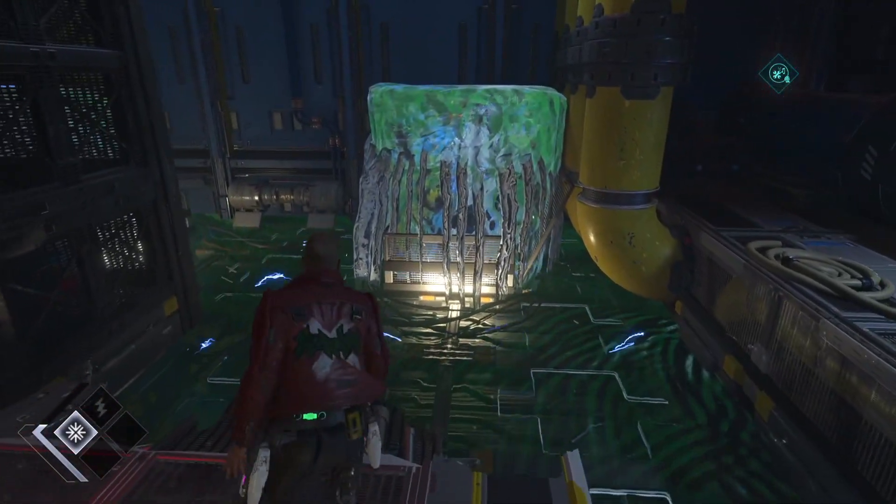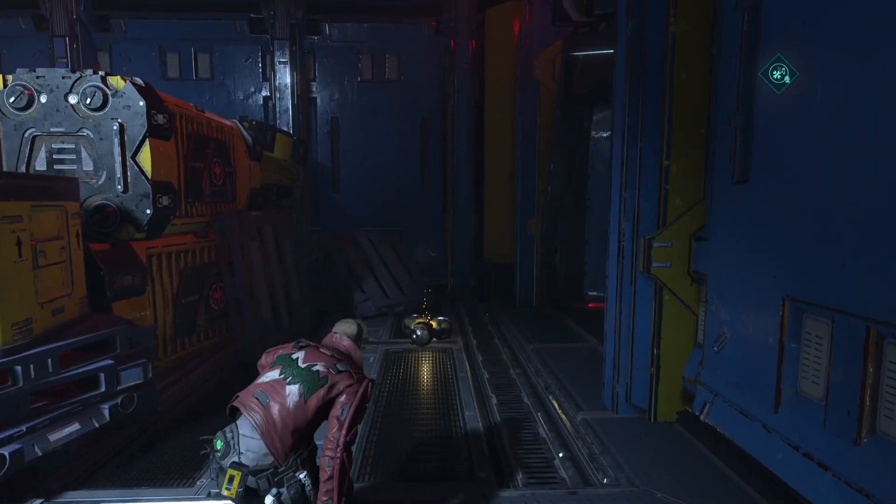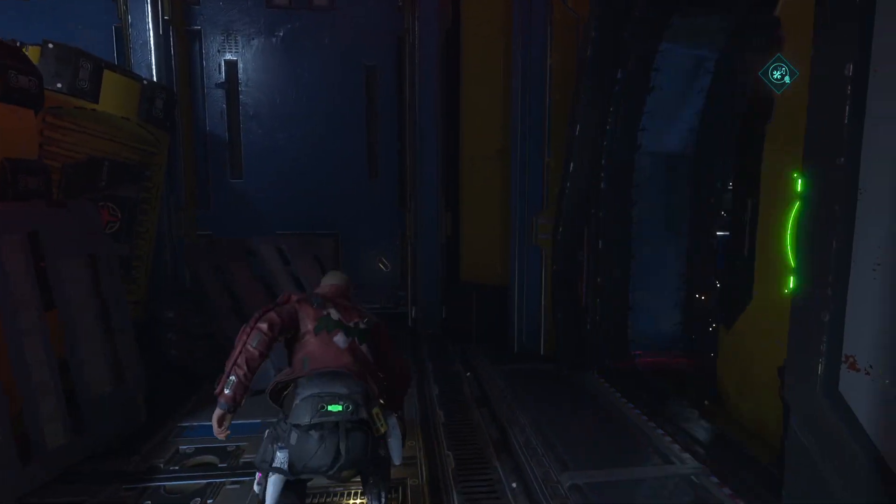Now, don't touch the ground, because it is electrified. So we're going to double jump across. If you're having trouble, press and hold the jump button so you can glide across.